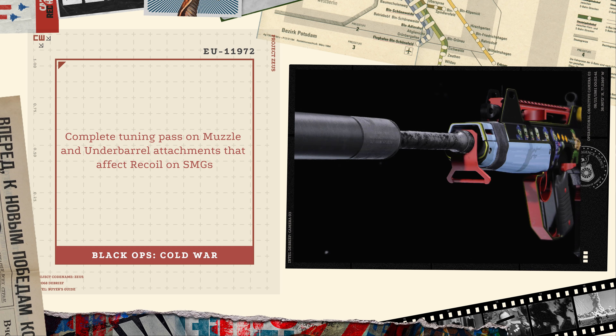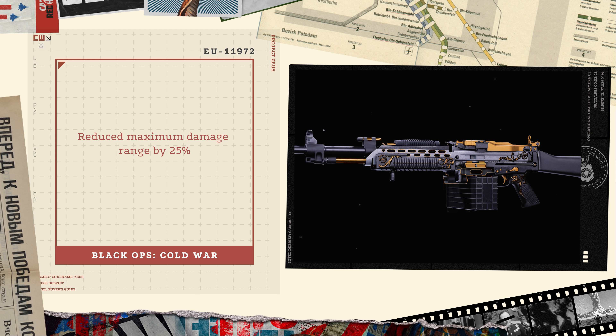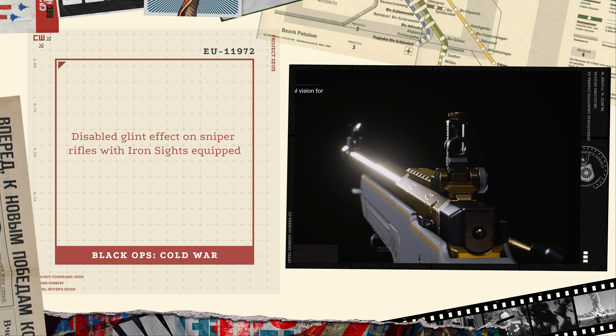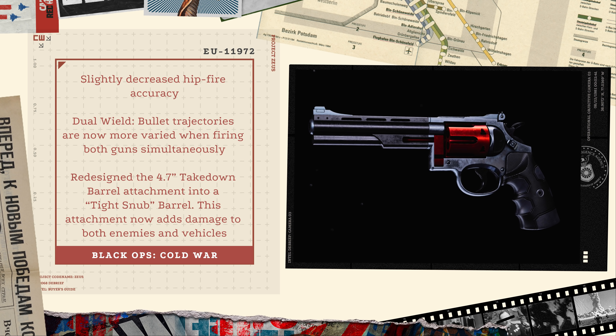The Mac-10 had a modified bullet pattern to add slightly more horizontal trajectories and recoil. For both assault rifles and SMGs, there's a complete tuning pass on muzzle and under-barrel attachments affecting recoil. The Stoner had its maximum damage range reduced by 25%, though the TTK issues came down to damage per shot and fire rate rather than range. Sniper rifles had the glint effect disabled when an iron sight was equipped — a strange bug that lasted way too long. The 1911 increased ADS speed by 11%, and the Magnum saw a slight decrease in hipfire accuracy.